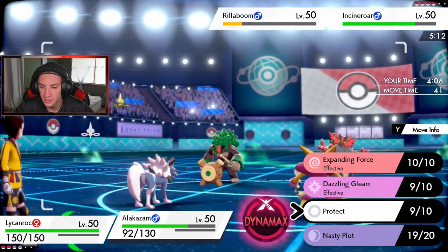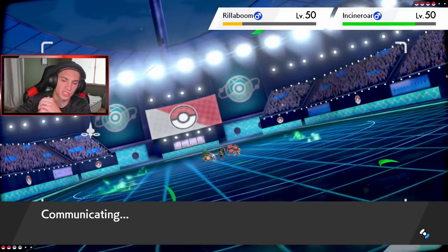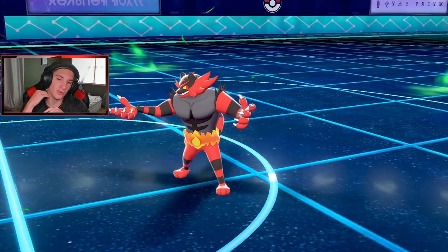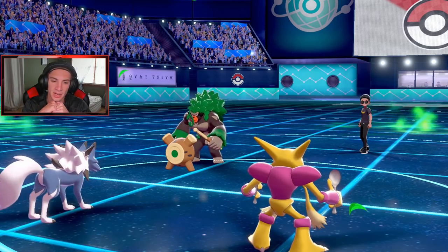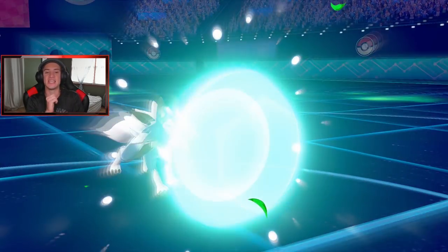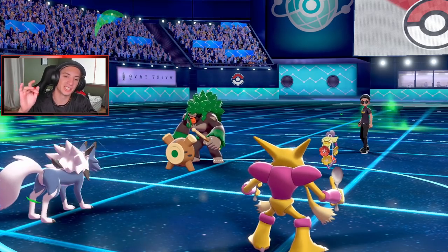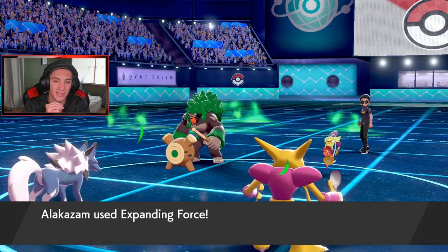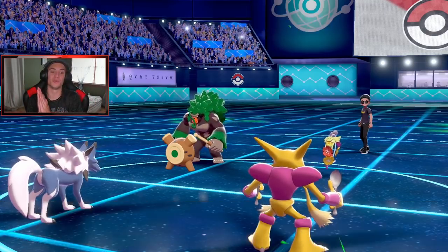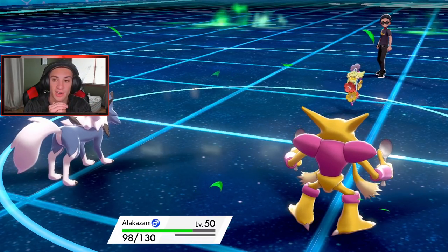I protect Lycanroc because he's not going to Dynamax here. Expanding Force is probably the best bet - that's a hard hitting move that should be able to take out the Rillaboom. He swaps out to Comfey - yep, Comfey comes out. Lycanroc protects, Grassy Glide comes out and we block it. Expanding Force takes out Rillaboom! Real Rillaboom is gone - that was a huge threat. Now I have two very fast Pokémon on the field.